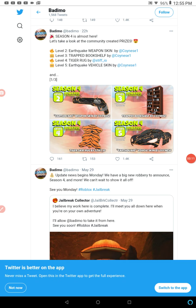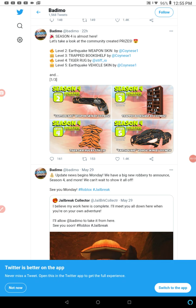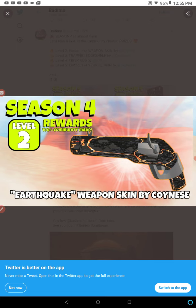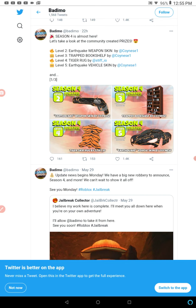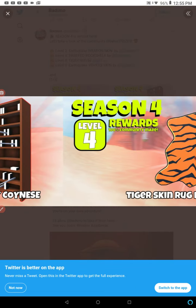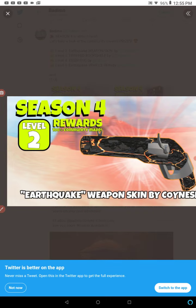The first one is — you can see the Season 2 thing here — the Earthquake Weapon Skin by Coyness. That looks actually really cool. I think it has to do something with the Pyramid Robbery, definitely.